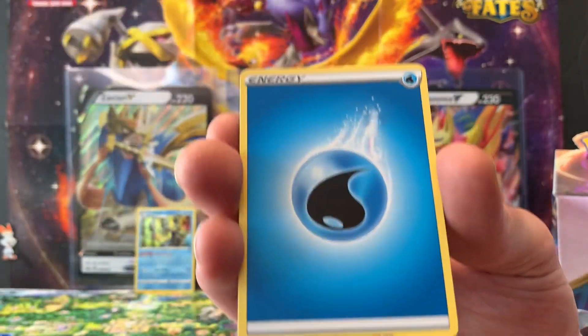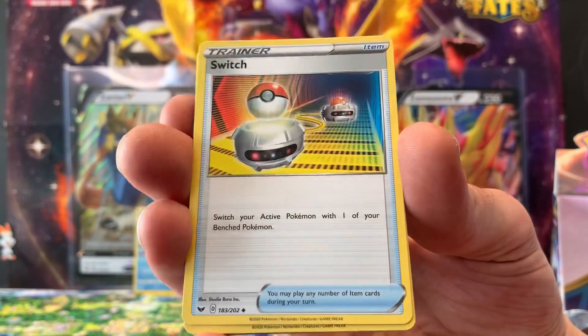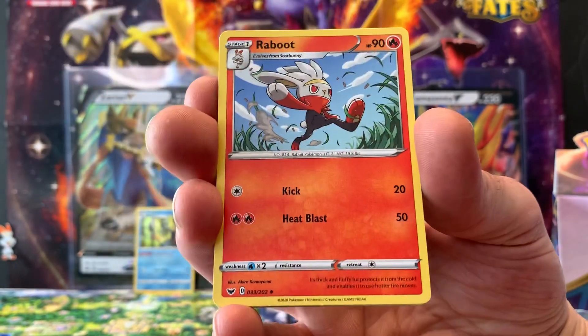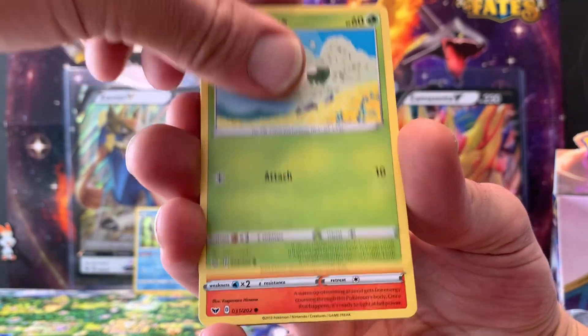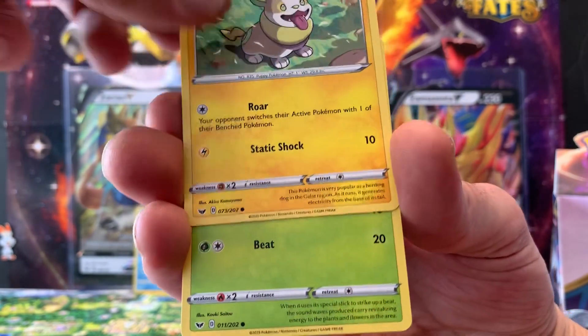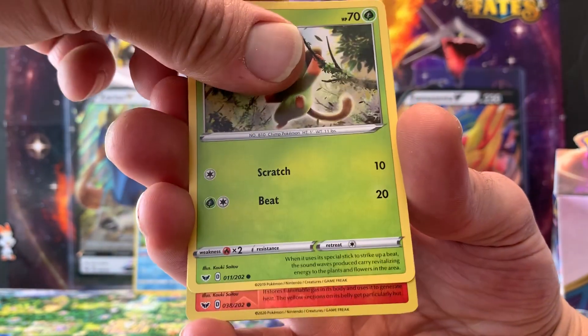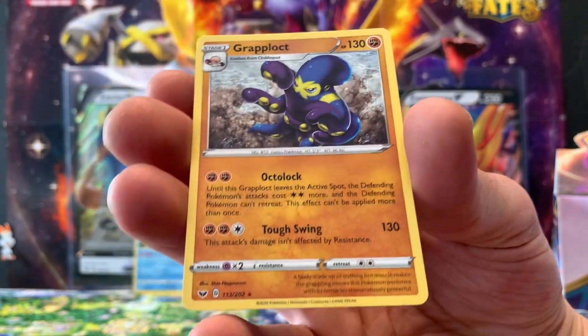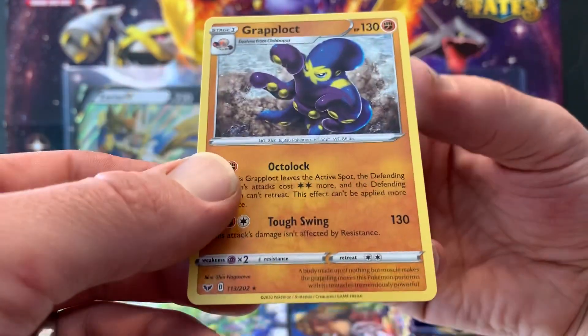First pack: we have Water Energy, a Switch, Fairthorn, Reboot, Cottony, Scorbunny, Silicobra, Yamper, Grookey, a reverse hollow Silicobra, and a regular rare Grapploct.